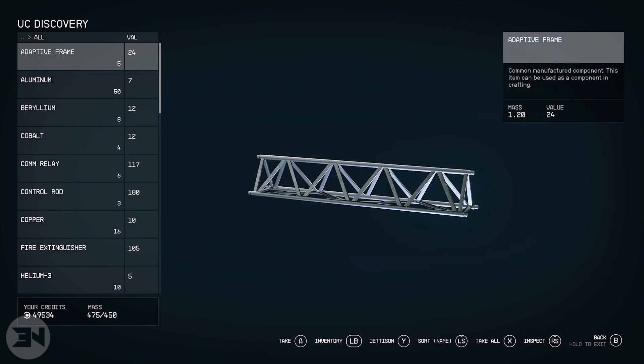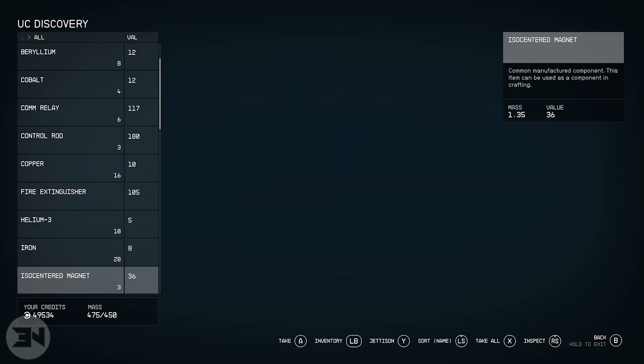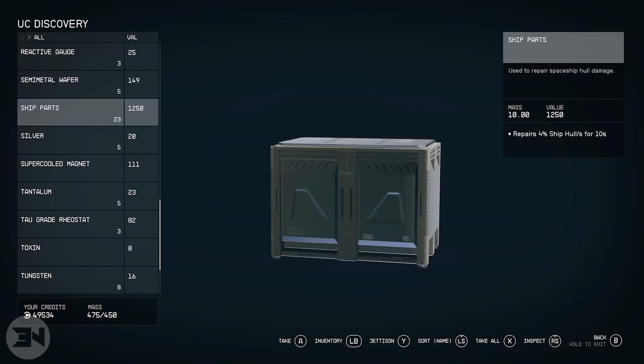There's all this other useful stuff I could put on my other ship — adaptive frames, minerals, extra parts I don't need, uranium, a whole bunch of stuff. There are also 23 ship parts here, so I can repair my main ship just from stealing this one.